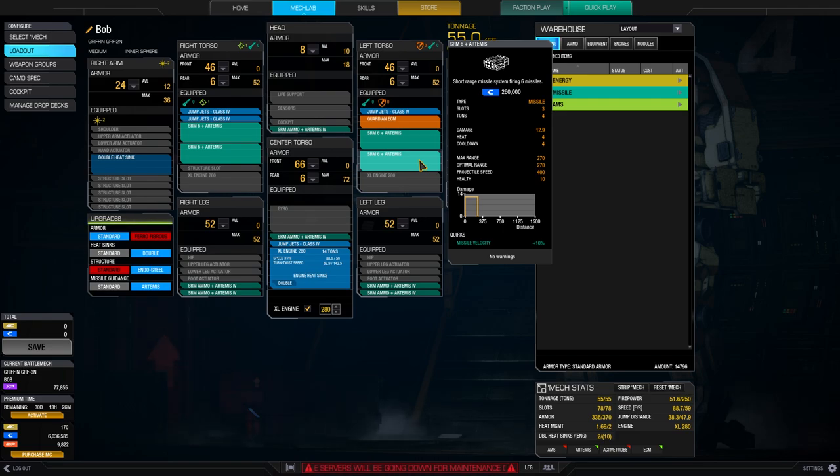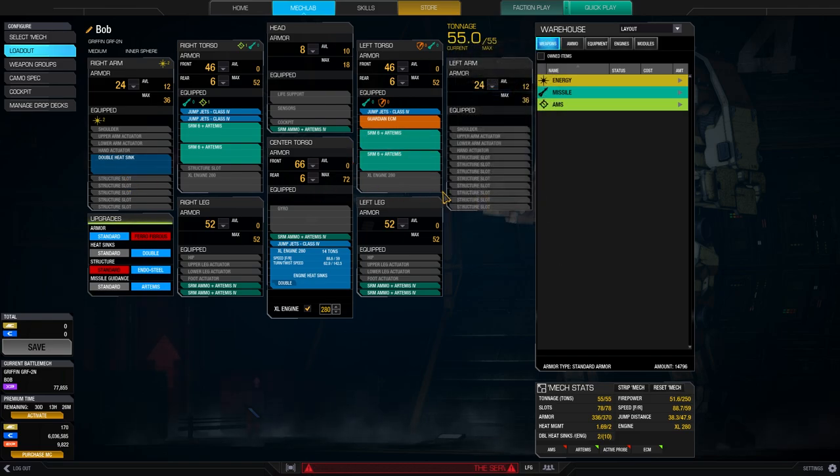I have taken Artemis because I want to tighten the clusters as much as possible. I want to deal pinpoint damage, I want to take out the enemy really fast. I want to brawl and I want to strike — get in, kill one, and then get out again. This is what this build is good at.